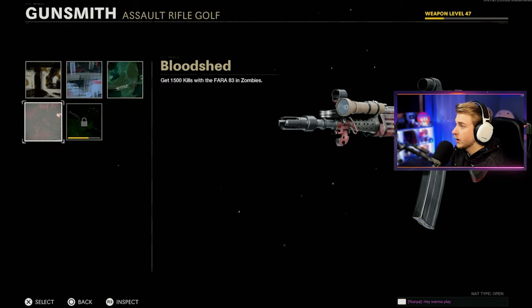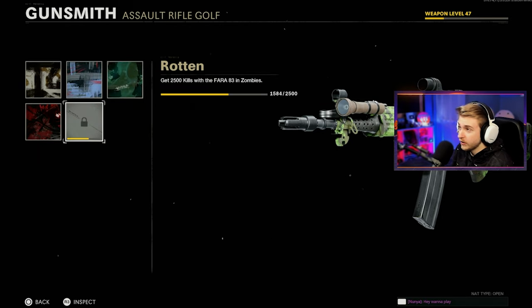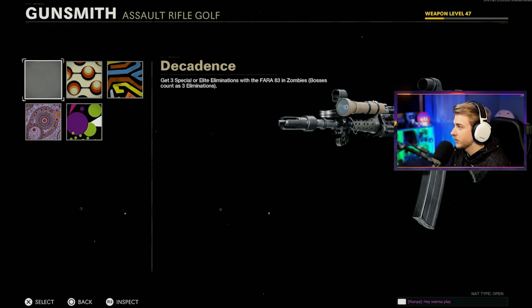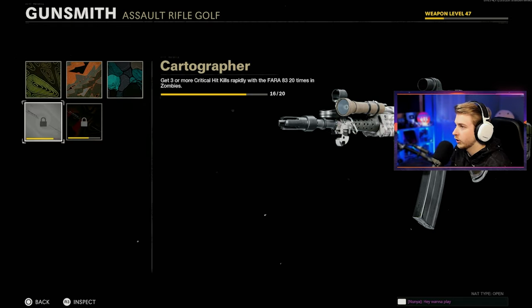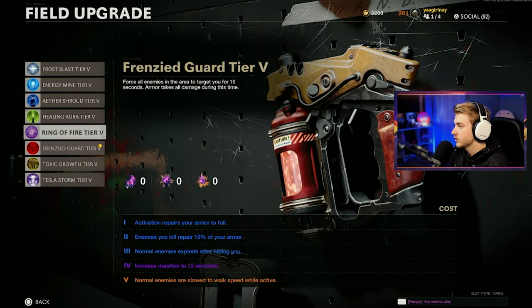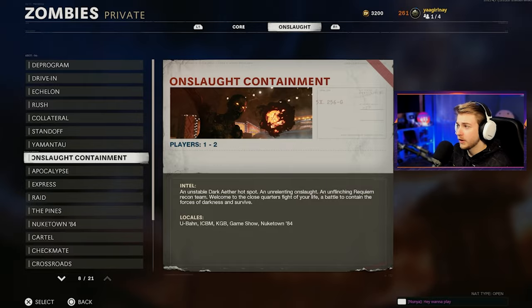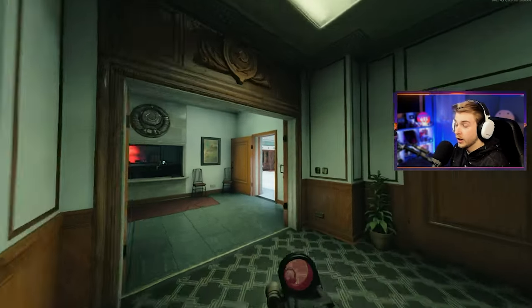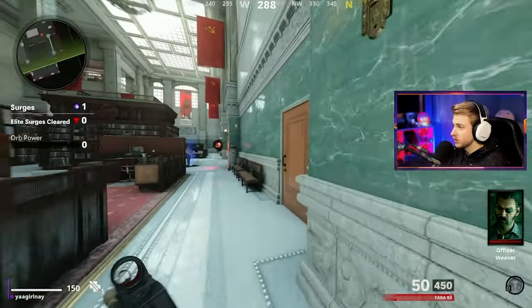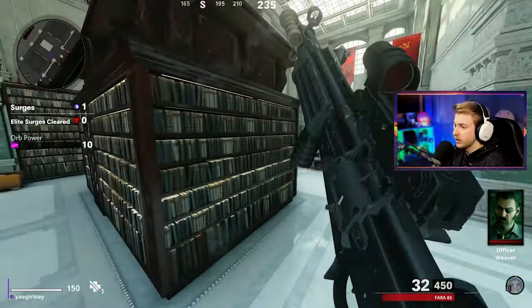I don't have the Spetnas barrel yet — Tiger Team Spotlight, Bruiser Grip, 50 round mag, Speed Tape, and Raider Stock. For our camo progress we have 1500 kills out of 2500. Crits are 1000 out of 2500, Pack-a-Punch 1000 out of 2500, Vintage done, Fauna done, Topo is almost there, and we still need to unlock Infection. Let's switch to Tesla Storm and hop into Onslaught Containment.